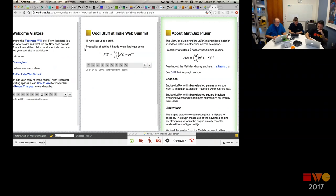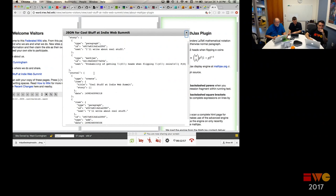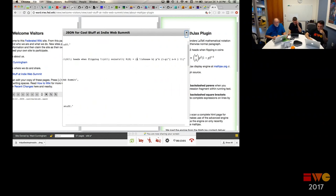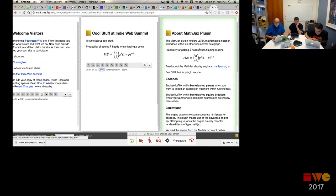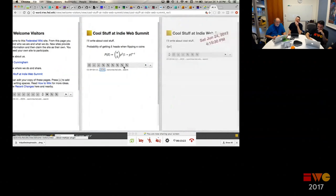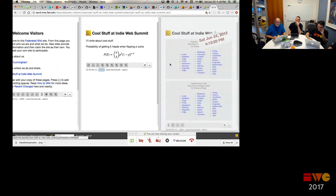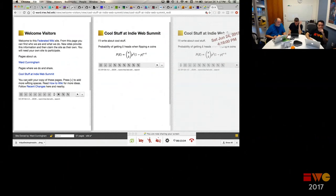All of this stuff is just JSON. If I come down to the bottom of the page, I can see how it's represented — I have a title, a story which has a paragraph and some math. The paragraph says 'I'll write some cool stuff' and there's something about the binomial theorem, or whatever that math is. There's also a history down here that tells me how I got to this page — I could go back to when I was struggling with pi.